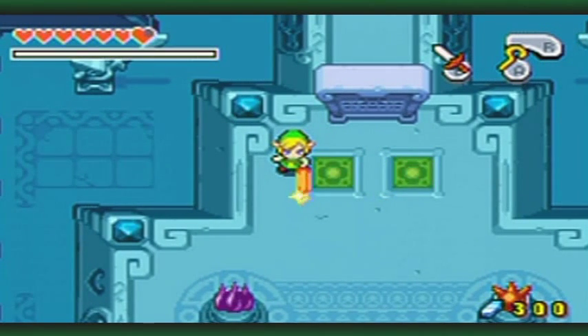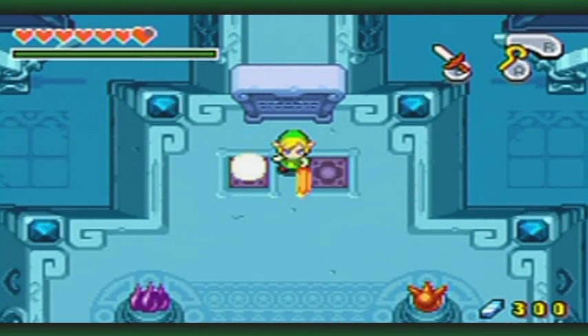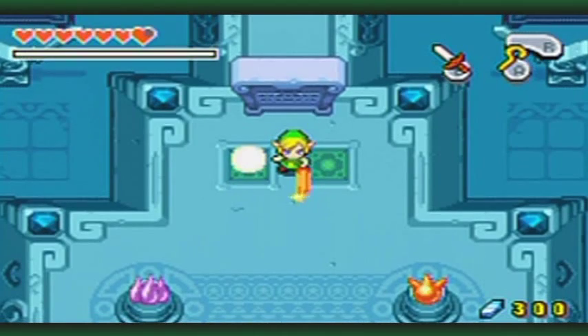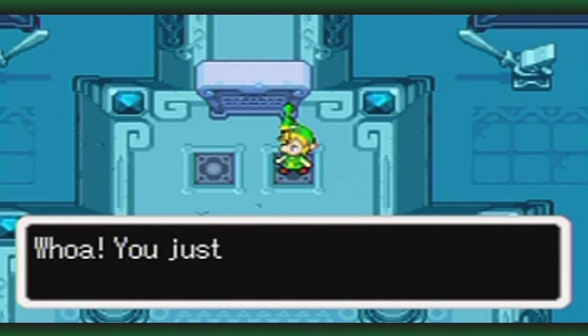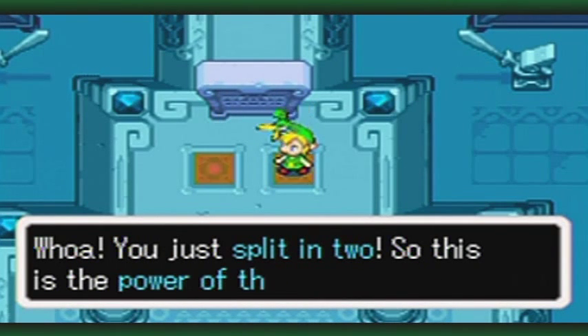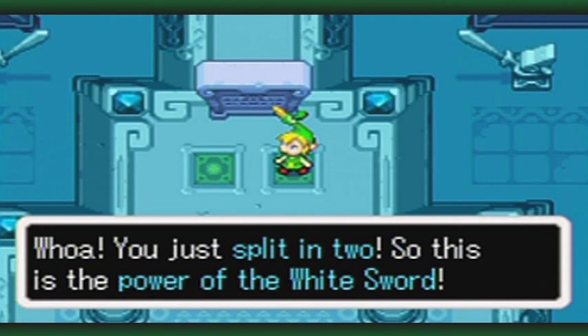You can step over a spot and it'll glow like that — like a flashing glow. I hope that shows up on the camera as a flashing glow, because I know the frame rate of YouTube and stuff like that. Then stand on another spot. You have multiplied! Whoa! You're just split in two! So this is the power of the white sword.